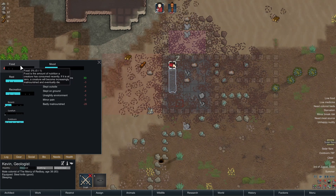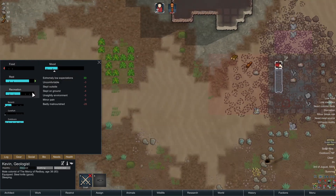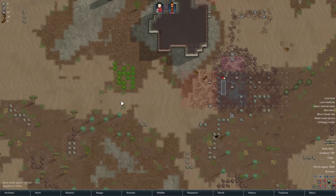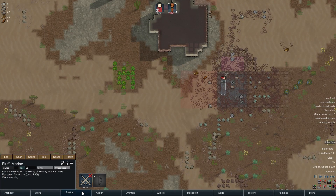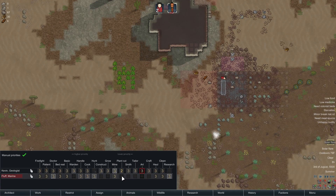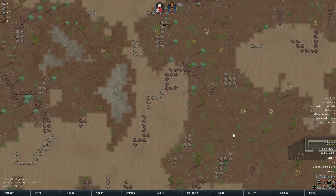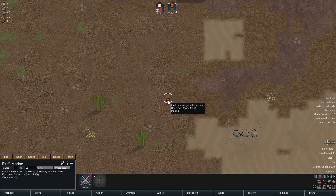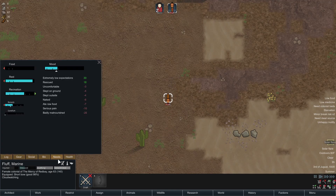Kevin needs food — they're both badly malnourished. As soon as they can get to harvesting all those things I told them to harvest. Speaking of plants, I'd better tell her to do that too. I know she's not as good at it, but it's really important that we have two people doing that right now. In fact, I think she's awake — cloud watching. That's fine with me.